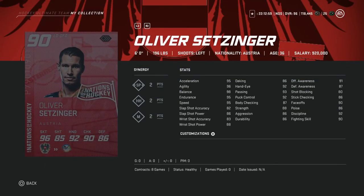Let's kick things off with Oliver Setzinger, a six-foot left defenseman. He's 90 overall. This one's going to be definitely one of those ho-hum cards that's probably going to be overlooked. He doesn't have top-end 99 skating, he's only six foot, and his shot's all under 90. In my opinion, this would be a card to avoid. If you did pack him, I would sell him immediately.